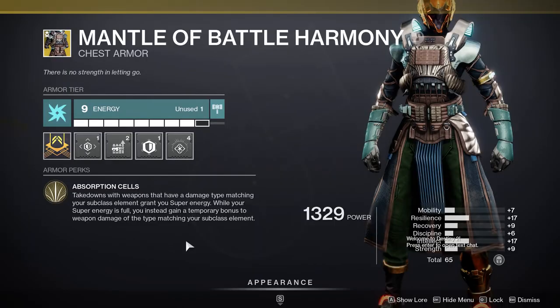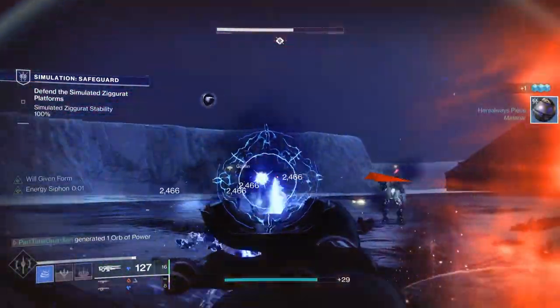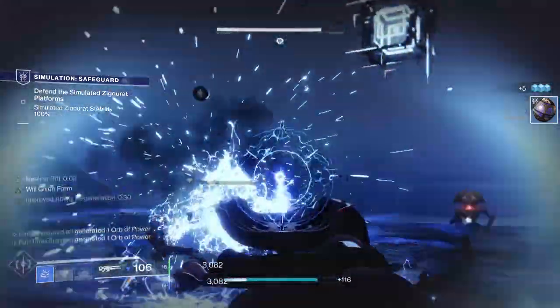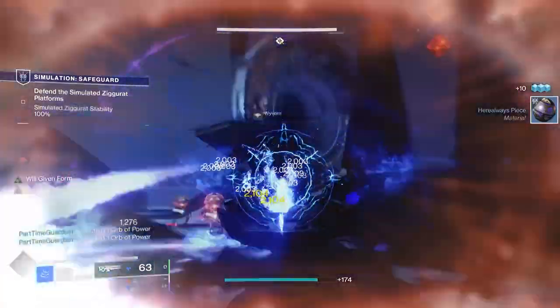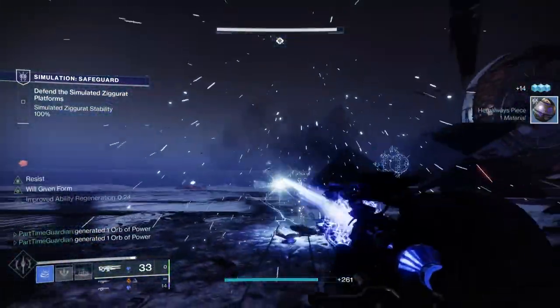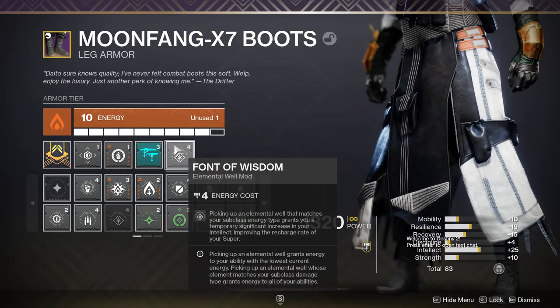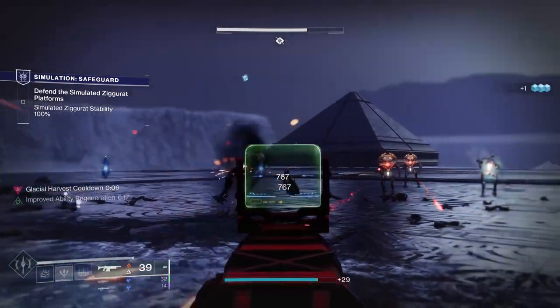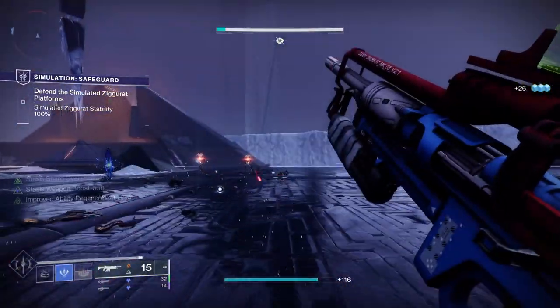On my chest, I run Mantle of Battle Harmony, which grants super energy on elemental weapon takedowns. All of my weapons in this build are elemental, so I'm constantly getting super energy. That pairs really nicely with the fact that when I freeze targets with my stasis abilities, I'm also going to get super energy from killing those as well. I have Font of Wisdom twice — but how can I do that? Let me talk about how I can do that with some of the newer mods.